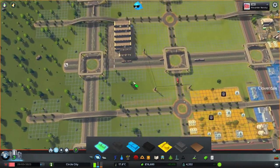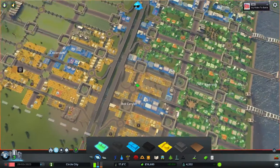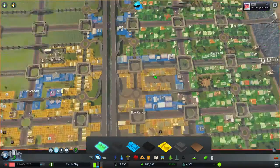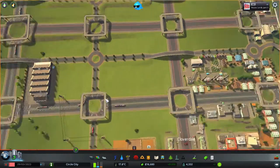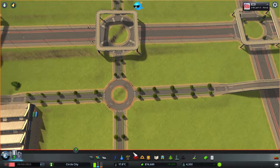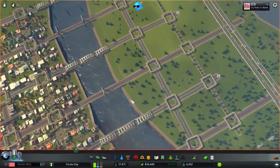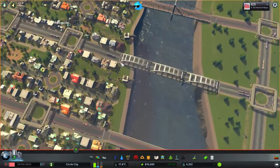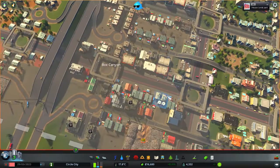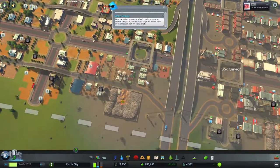We're gonna build from here. I had to build the town up a bit just so I could get all these roundabouts in place, because these street elements aren't there when we start. The one street element you're really lacking is the highway on-ramp, which is so essential for these small center roundabouts. So we'll be building from here and we'll see where all this takes us. I don't know if this is actually going to be an efficient city, but it is an experiment.